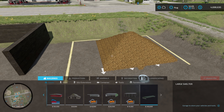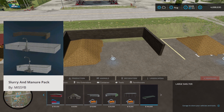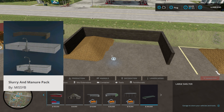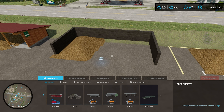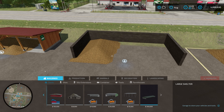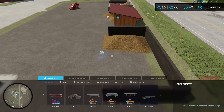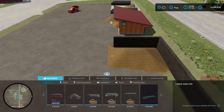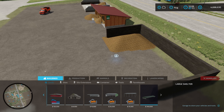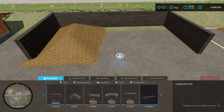Pretty awesome if you just kind of want a big pile of manure sitting out in the middle of nowhere. The next one right here is the manure bunker large — this is part of the slurry and manure pack and it holds 4 million liters also, but it's got a little bit more space here. This is 82,000 liters currently. One thing I noticed is that if you get it outside of the bunker area, a lot of times you're not going to be able to pick it back up by using the trigger.